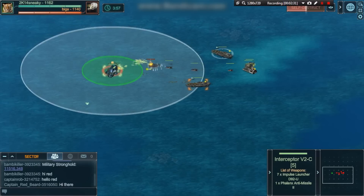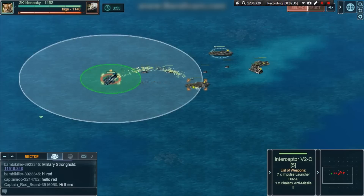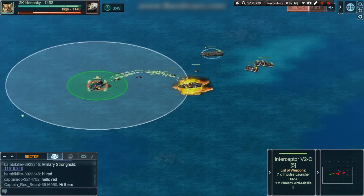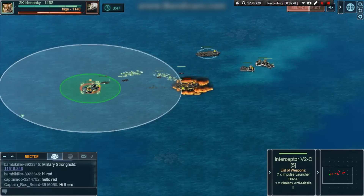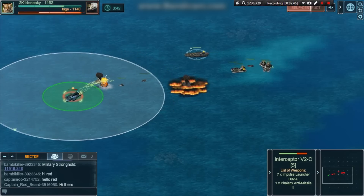Sneaky heads south and is trying to hit one of the carriers while it's separated from its brother. But at the same time, this is allowing the Piranha drones to get dangerously close and a few of them are able to take a bite out of the Interceptor's health bar. With one Atlas down, the rest of this match is going to be an uphill battle for Bigga.